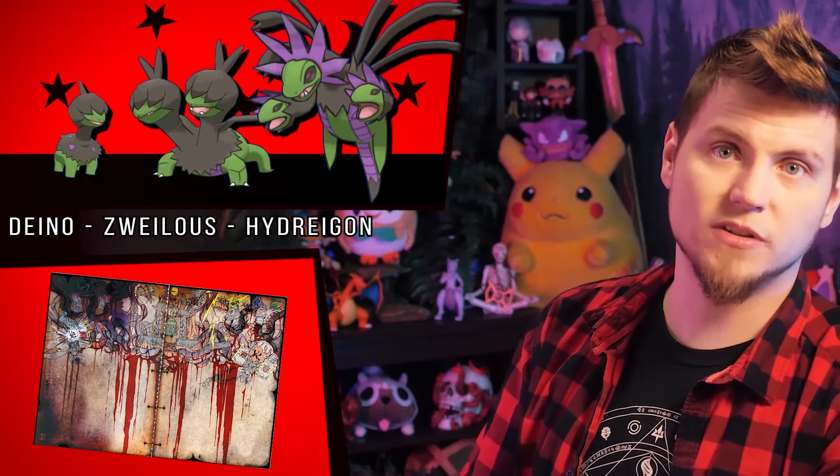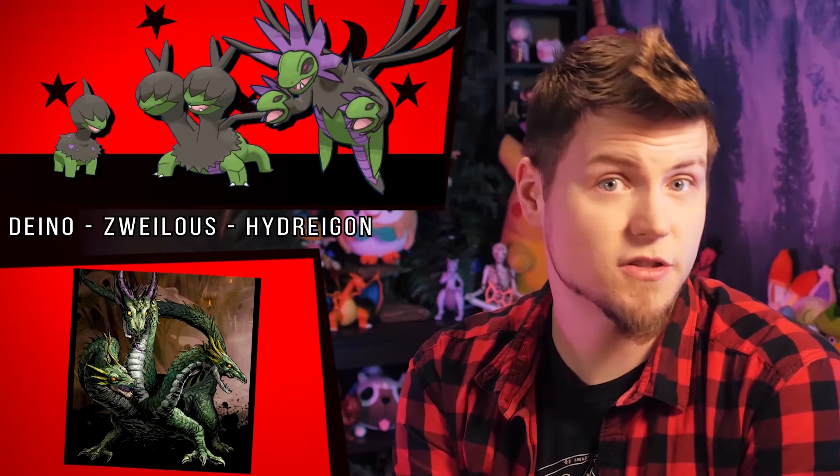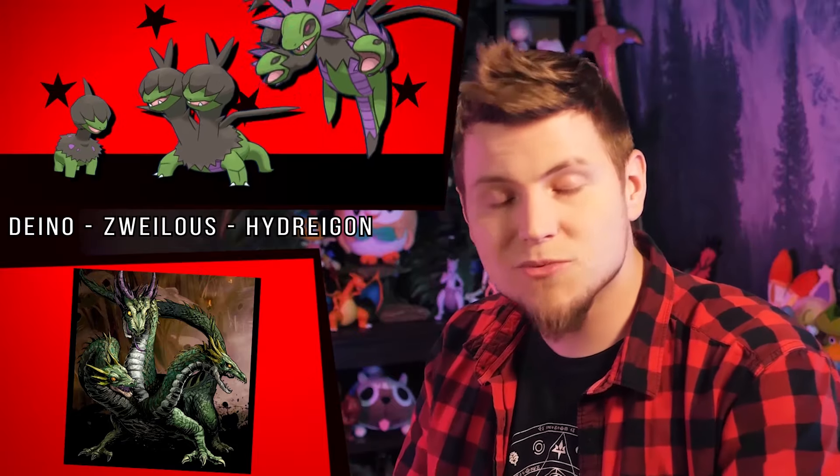The legendary multi-headed dragon from Japan, Orochi, is one of the big inspirations of the Hydreigon line. In its most famous depiction by Toyohara Chikanobu, it has green scales just like its shiny color. Zmei Gorynych is another big inspiration — a three-headed Slavic dragon — and it's often depicted as green as well, sometimes even with these purple accents. It works really well.